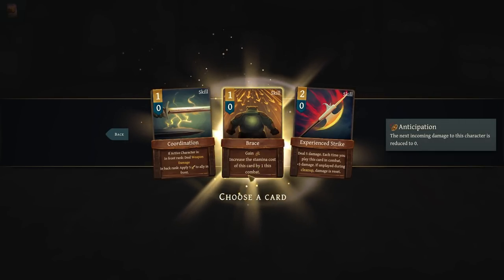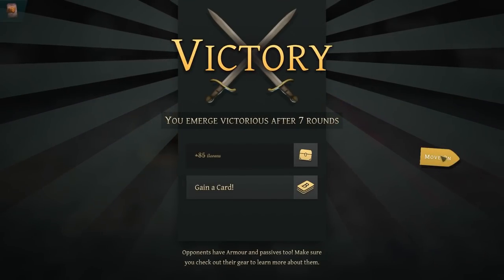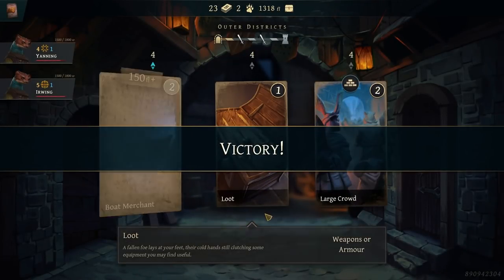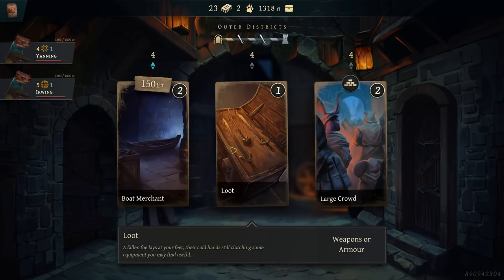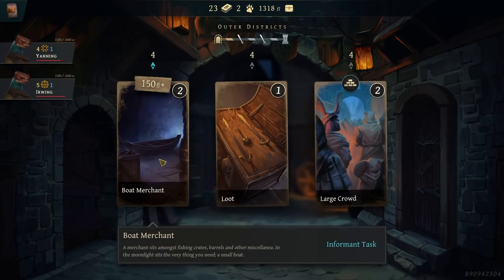None of these are good — I mean, I'm sure they're good in other decks, but I don't care. Boat merchant, informant task, but that lasts for a bit. Weapons or armor — I don't know if I care.